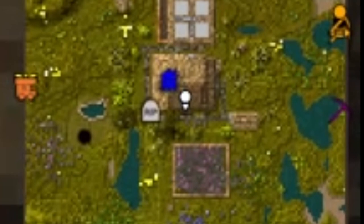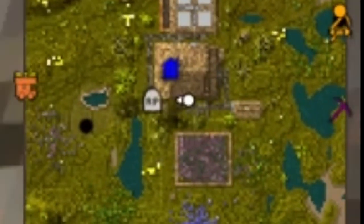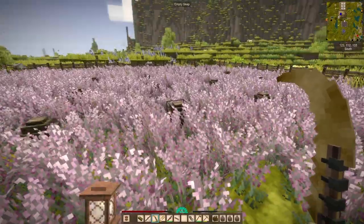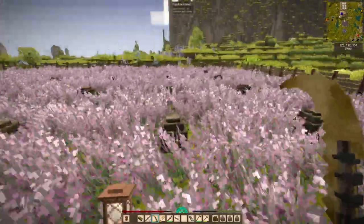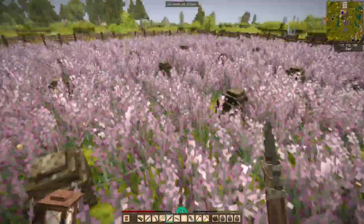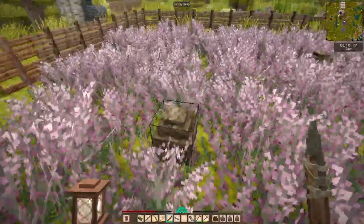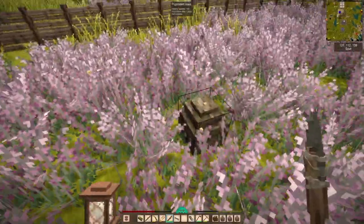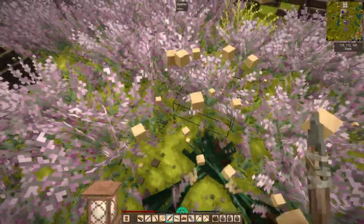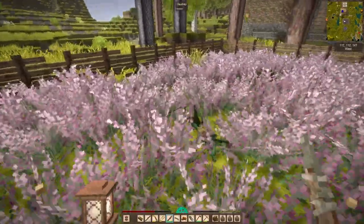I'm showcasing some new features in the latest update — there was another update, probably a patch fix. You have death markers now, which is very useful. I've changed it so that I keep my items on death, so not as useful for me, and I'm probably going to have to delete a lot of pins over time, but I still think it's an improvement overall.